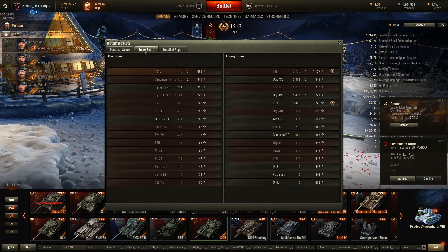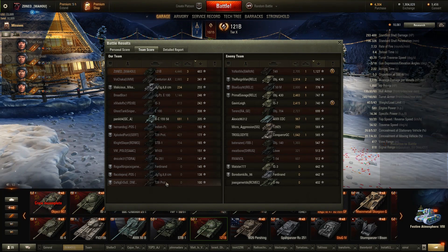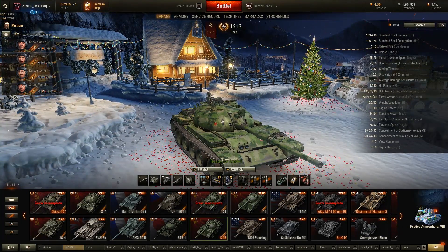We did everything we could on our flank — there was not much we could have done individually to make that game a win. As you can see, we had 4500 damage, and that platoon that stayed at base — two of them got zero damage the whole game, the other got very low damage. If they had been more aggressive — maybe gone to the ice road instead of camping the base hill — they might have been able to slow down this triple medium platoon. Kudos to the enemy for making the aggressive play and capturing for their team. That about wraps it up, guys — thank you so much for watching, and I'll see you in the next one.